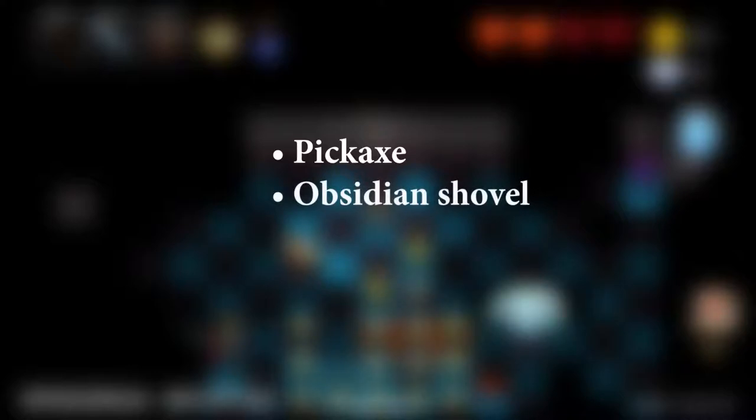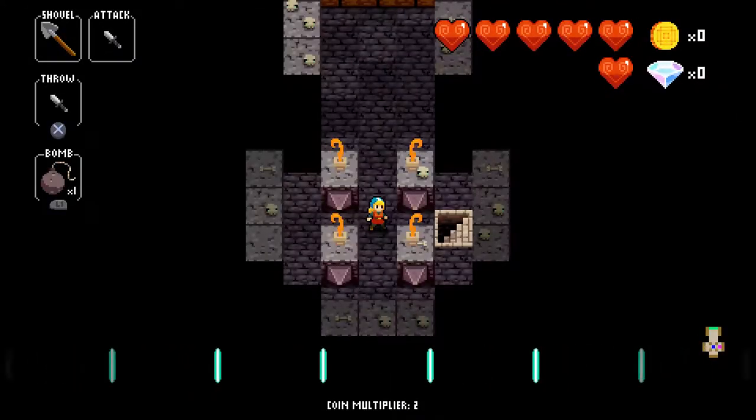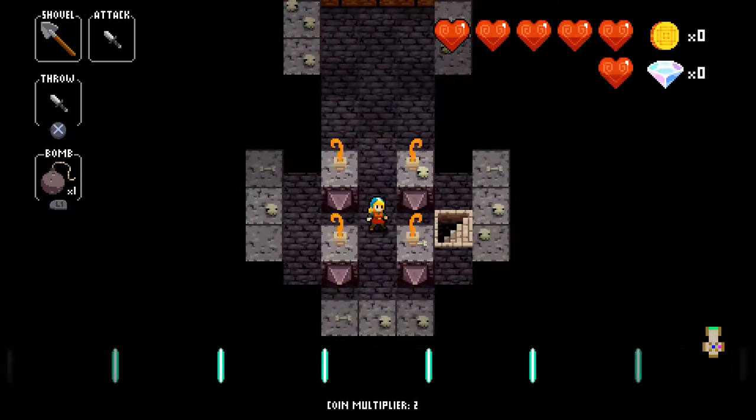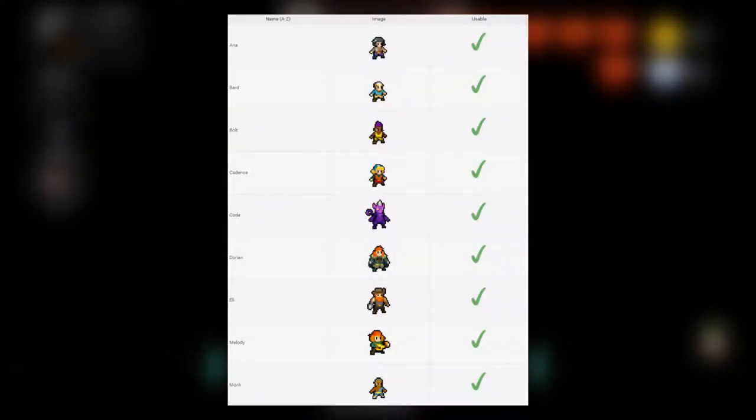The qualifying shovels are: a pickaxe (requires digging the throne three times before it's destroyed), an obsidian shovel (requires the multiplier to be at its maximum), a glass shovel, and a blood shovel (requires sacrificing 0.5 HP). The dig strategy is fairly simple and straightforward, and it is suitable for each and every character in the game.